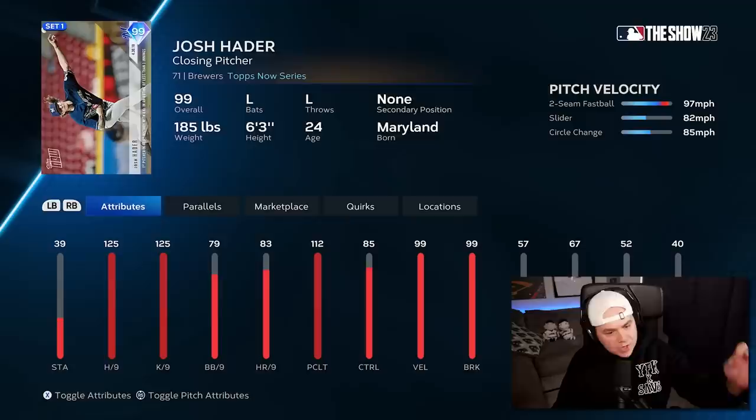MLB just dropped one of the most valuable cards of the year so far. In the new Diamond Duo Pack, they released 99 Josh Hader — a lefty for the bullpen. There are not a lot of those. Even though in the video the other day I said they're a diamond dozen — apparently I don't know what that phrase means. But Josh Hader, a lefty in the bullpen, is very valuable right now.